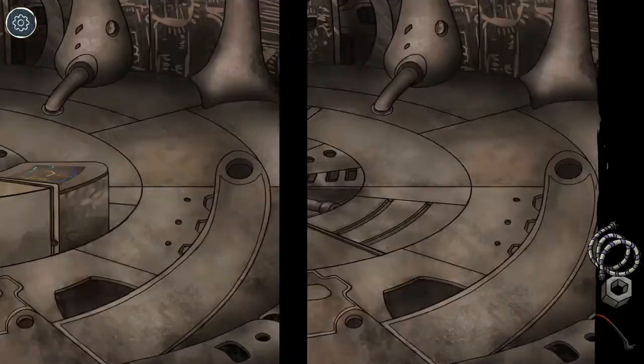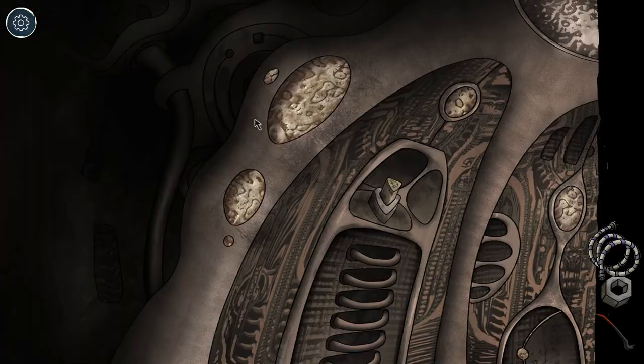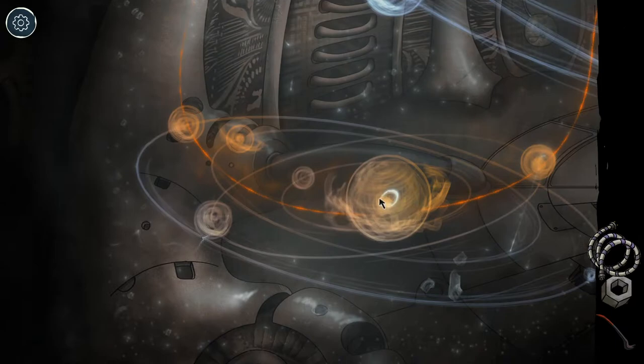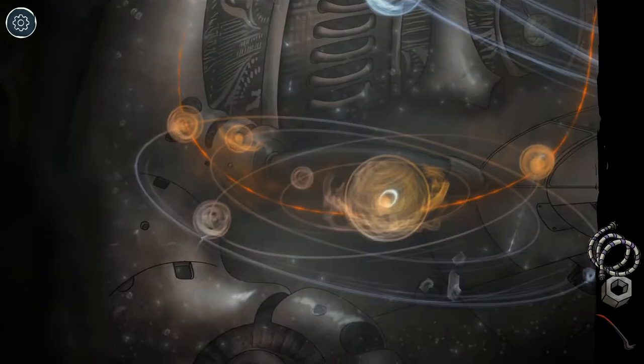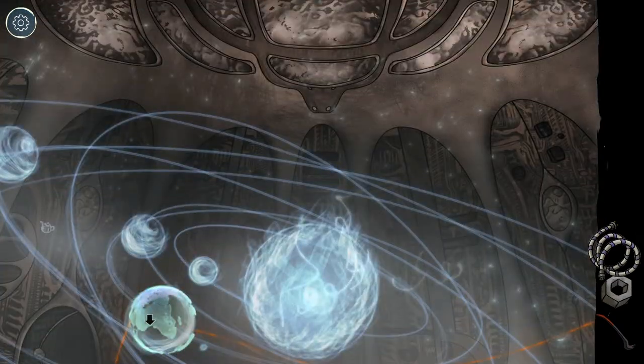This ship seems very impractically designed. I'm gonna have a word with OSHA about this. It's a planetarium! I guess that's relevant to have on a spaceship. Seems rather all-encompassing. Or maybe it just is a planetarium. Hey, there's Earth! I see you, Africa. How you doing?